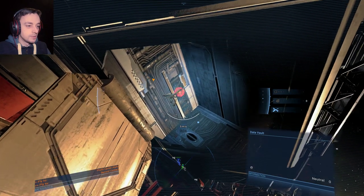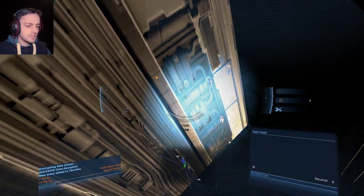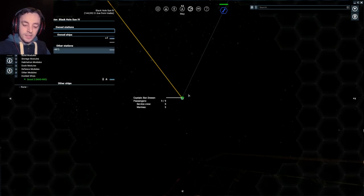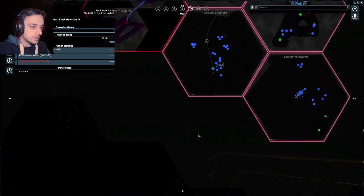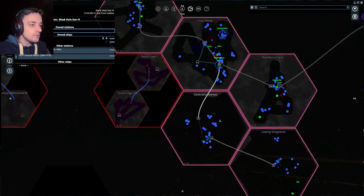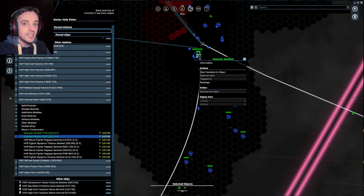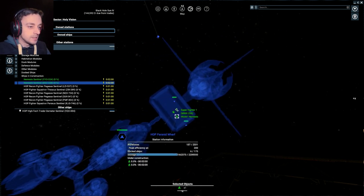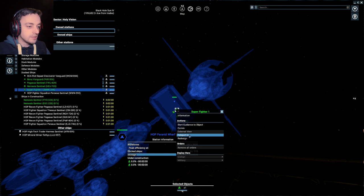Great stuff. That means we can go from here to Cardinal's Redress, because I've already set up another ship there. Oh, please tell me I've already set up another ship. I had one — where's it gone? All of these things, I'm sure I set ships up. Oh, those are my new Nemesis — awesome! So my new Nemesis are in the sector next to it. Well, they would be if they were made. Is there even one of them made? I can't tell. Let's tell by going over there and having a look.